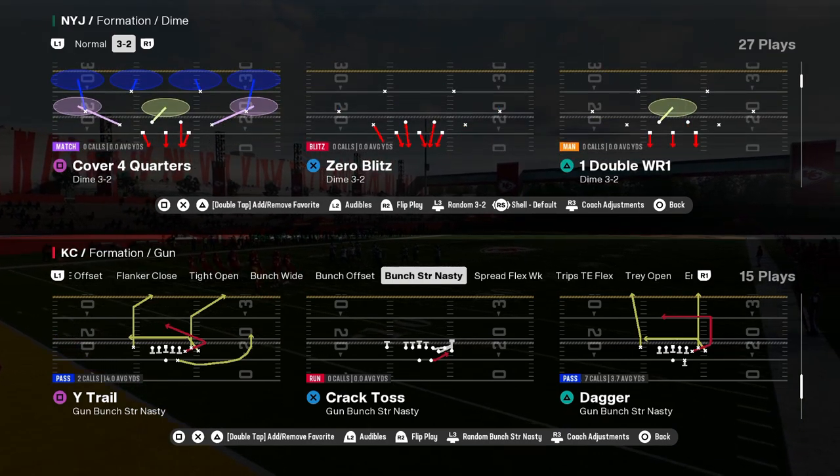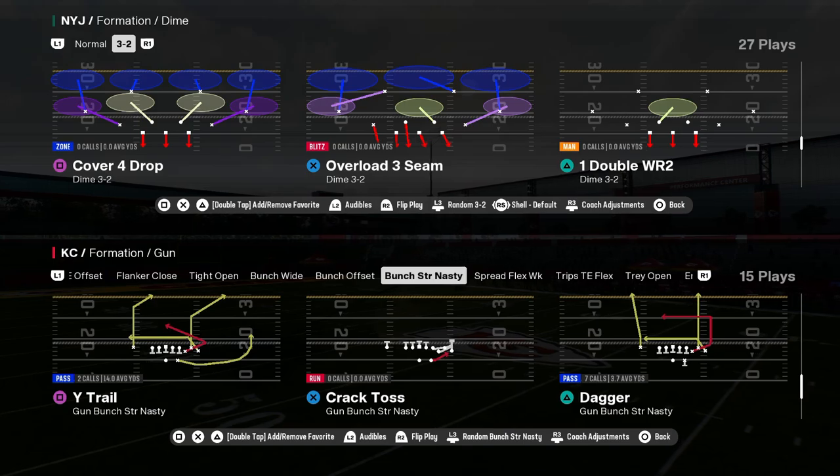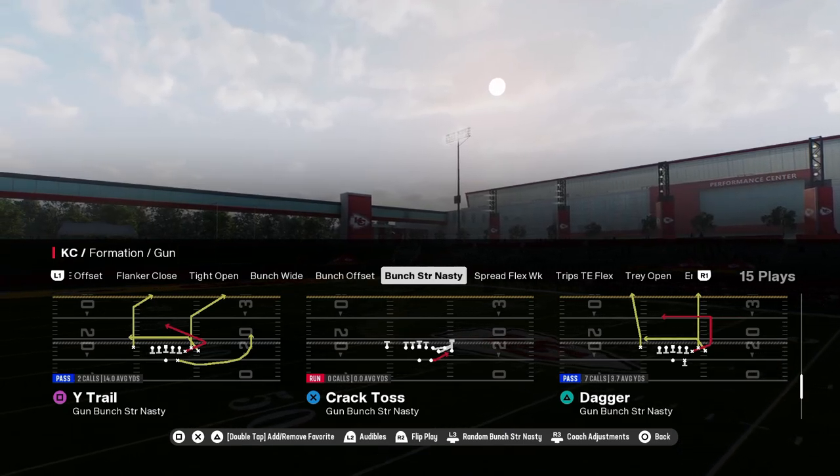I'm going to show you the best cover four bomb in Madden 25. This is out of the Gun Bunch Strong Nasty formation. The play is Y-Trail. This is in the Colts playbook.